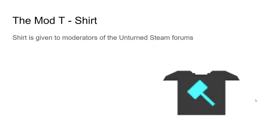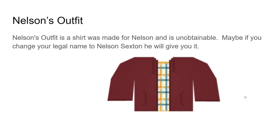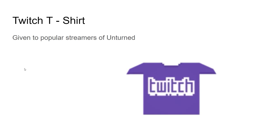Don't try to get banned on purpose to get the halo — that's dumb. The Mod T-shirt is given to moderators of the Unturned Steam forums. Nelson's Outfit is a shirt made for Nelson himself and is unobtainable. The Screenshot Contest Sweater was given to those whose screenshots were used as Unturned loading screens. The Twitch T-shirt is actually still obtainable — you likely need to be a popular Unturned streamer and contact Nelson.